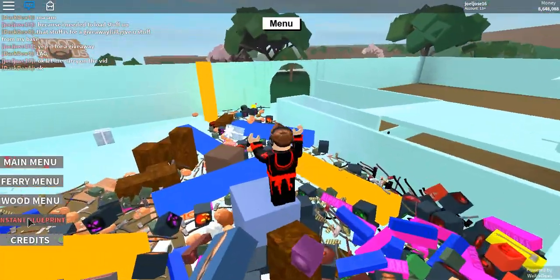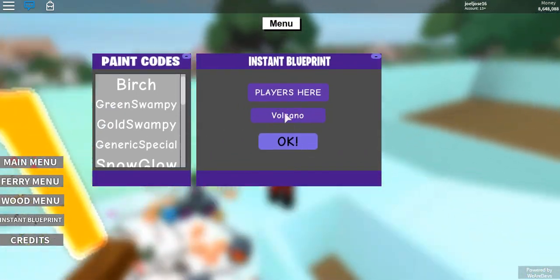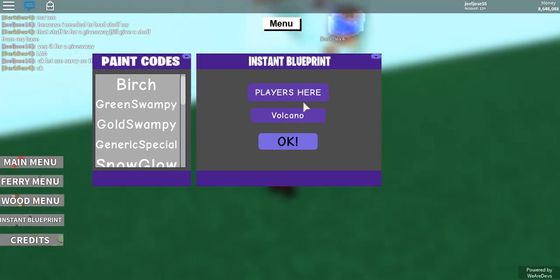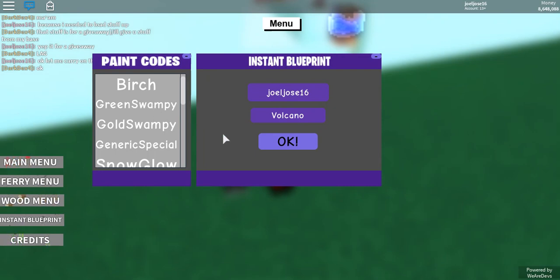I'm going to dupe this base and give it to the next person — that's how it works. Let's get right into the video. I'm on another account because I already used all the blueprints on the other one. Enter your player name — mine is jojo's dean.